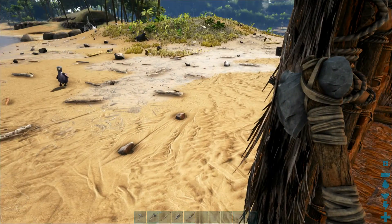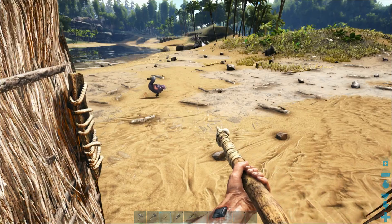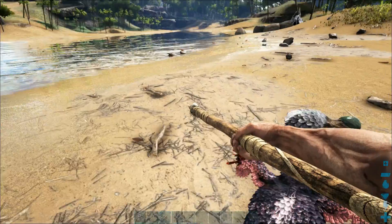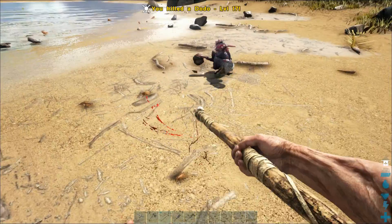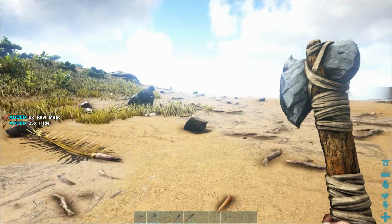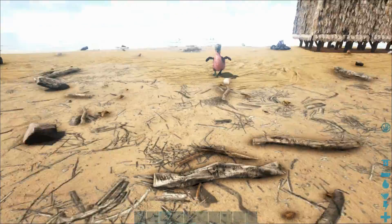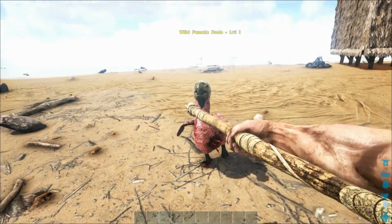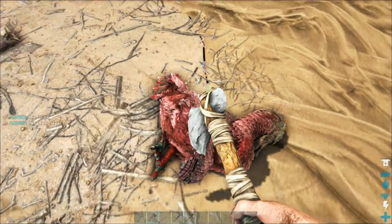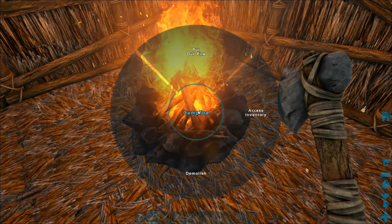The next thing we want to do is get some hide. Let's equip our axe and hit a dodo to get hide nice and easily — we use our hatchet to harvest hide. We got 25 hide, which is really nice. This guy I don't want to tackle yet; although he's a herbivore, once you attack him he can be quite dangerous.